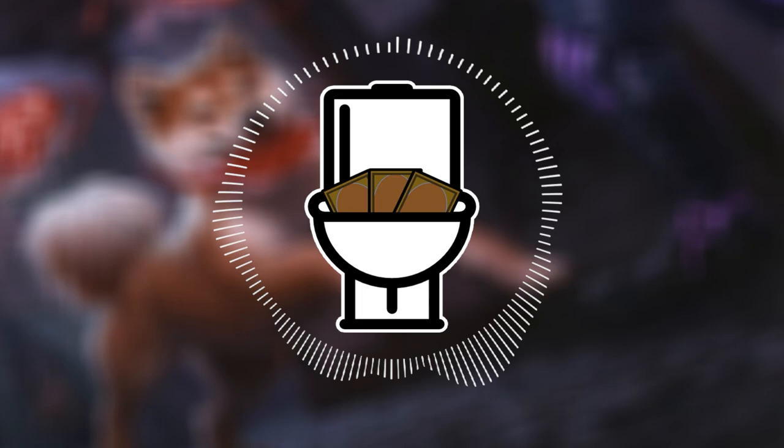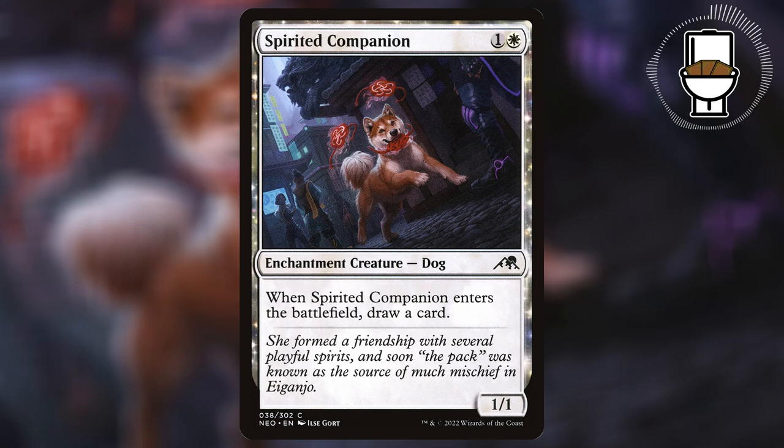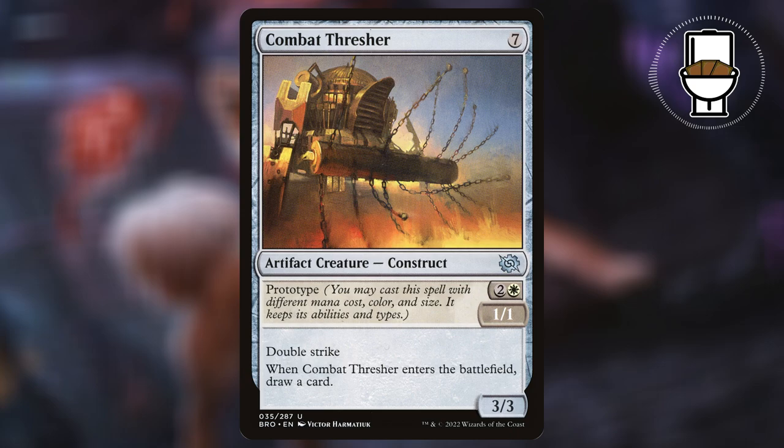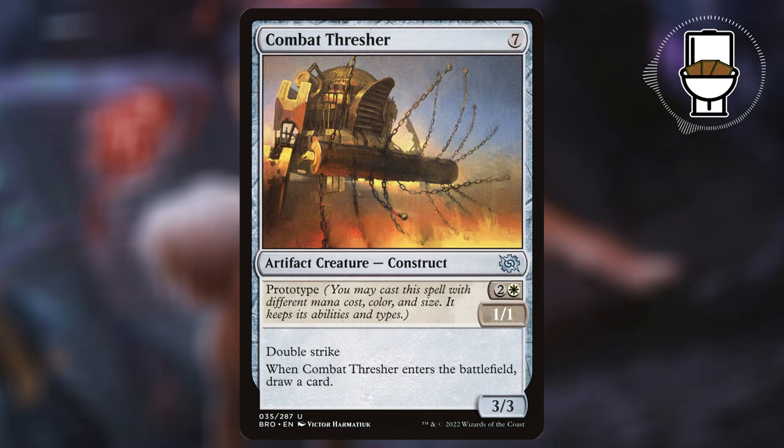We do want targets other than our commander to flicker, so I included some limited all-stars that you should try out in Oathbreaker and in Commander. We have Spirited Companion, the second best dog, who will draw a card when it enters; Inspiring Overseer, a 2/1 flyer that will give us 1 life and draw a card; and my personal favorite, Combat Thresher. Since we can cast it for its prototype cost, when we blink it, it'll return as a 3/3 double striker that will also draw us a card.